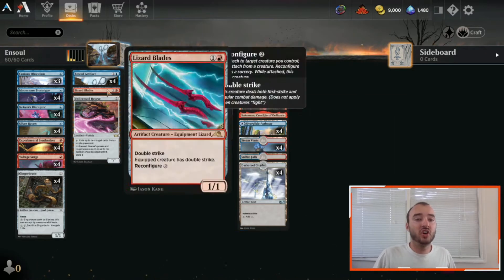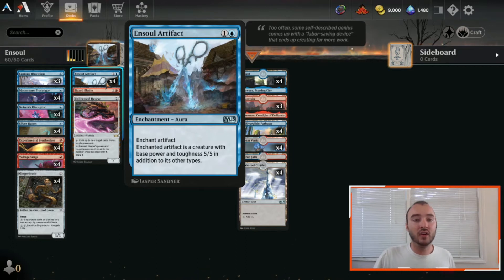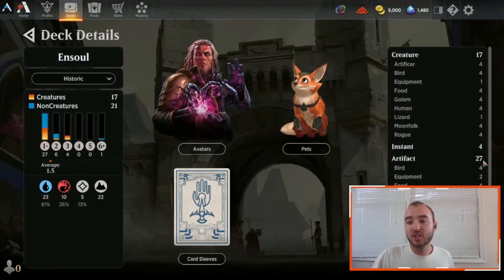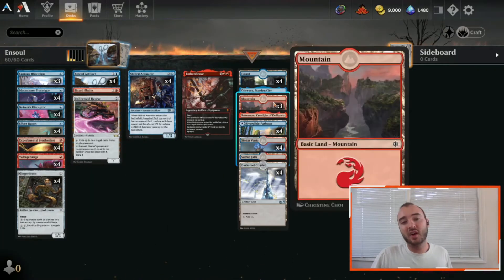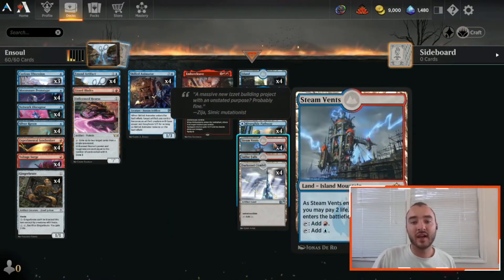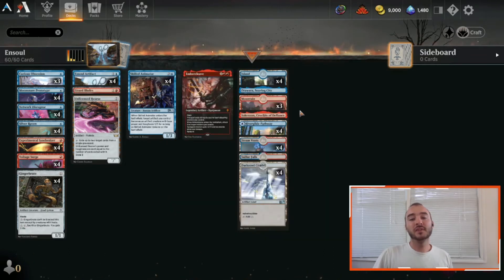Another super key card for the deck, which also came out of the Explorer Anthology alongside Ensoul Artifact, is four copies of Darksteel Citadel. This is an indestructible artifact land — you can actually Ensoul Artifact on the Darksteel Citadel and then you have a 5/5 indestructible, and the only way they get to interact with it is if they can get rid of your Ensoul Artifact. We are running just 22 lands — four being the indestructible colorless land — along with four Steam Vents, four Riverglide Pathways, one Otawara, and one Sokenzan.